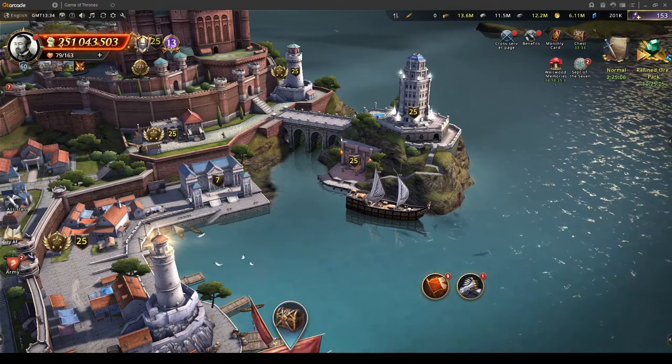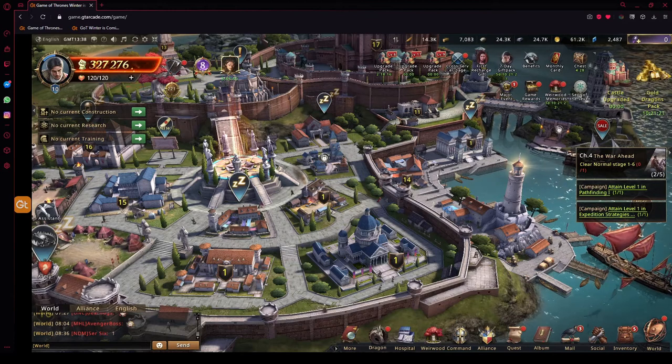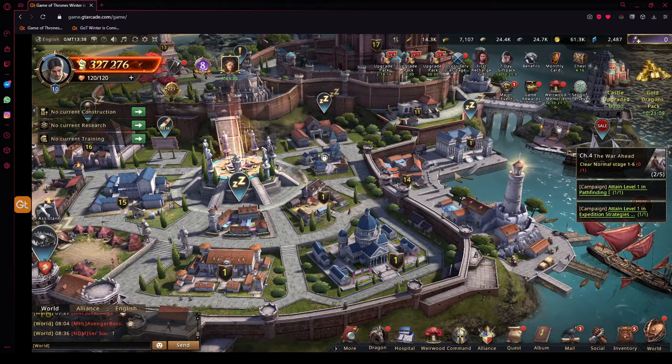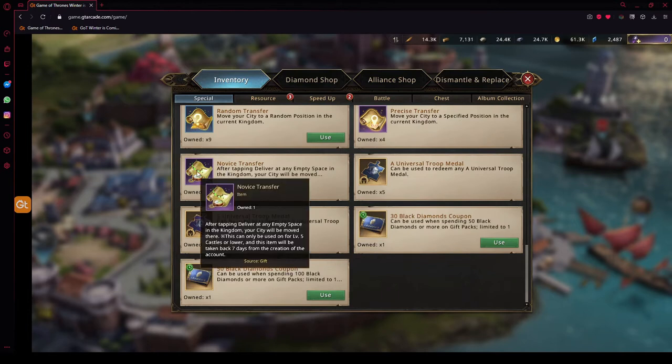When new accounts are created, they're put on one of the higher, newer kingdoms — that's not going to do you any good. You want that buff account on the same kingdom as your main account. When you first start, you're going to get a novice transfer item that is valid until castle level 5 or lower and goes away after seven days. No worries — you're going to be able to create a buff in well under seven days with just minimal effort. This one took a little under 48 hours. Once you're able to get to the world map, go to the kingdom you want and relocate there using the novice transfer — it's free, no money or alliance coins needed.